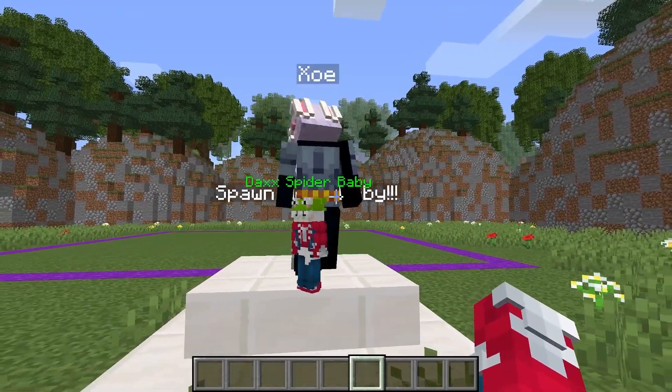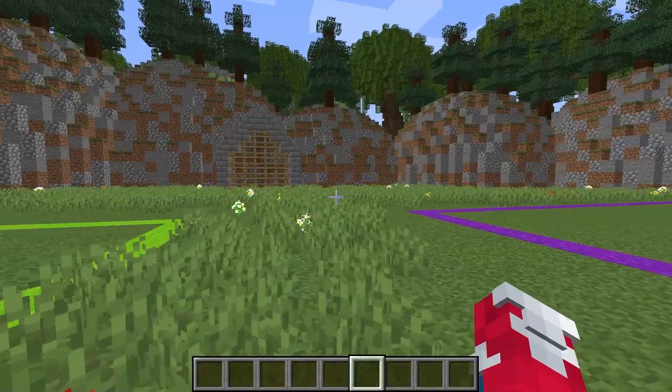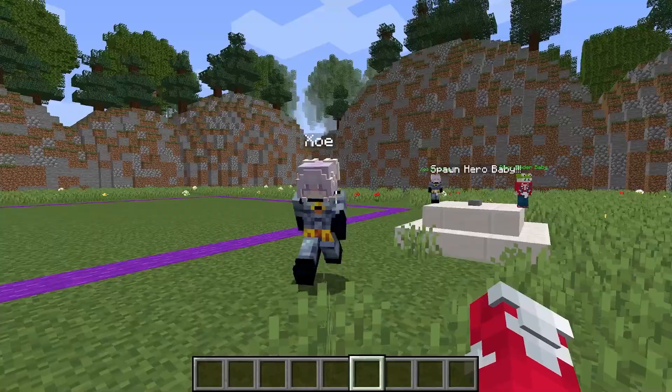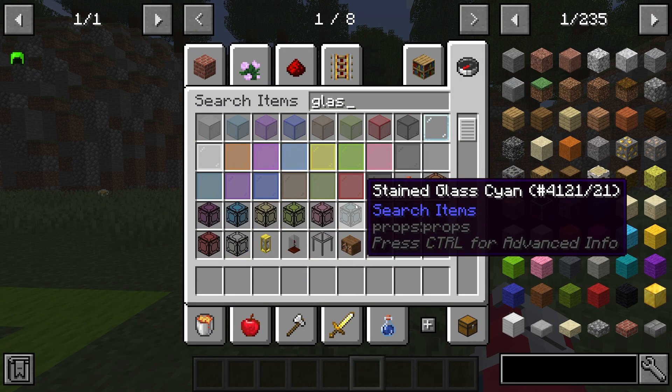Okay, Zoe, while we're making our superhero builds, we should probably put them in a really secure place. That way nothing happens to them. Yeah, that's a really good idea. Are you gonna build something? Yeah, let me go ahead and get something super strong, like some reinforced glass. That would be super cool.